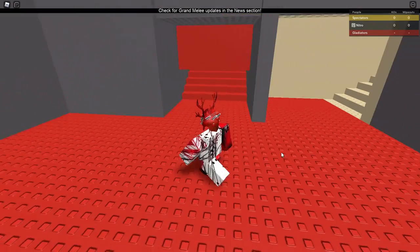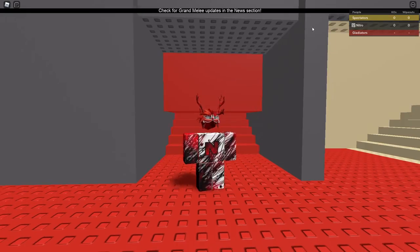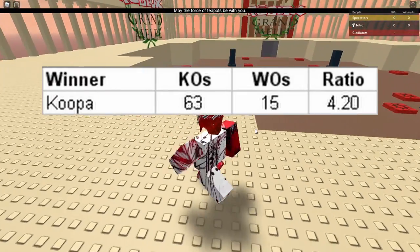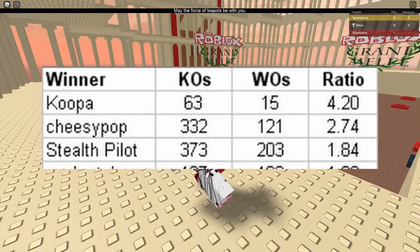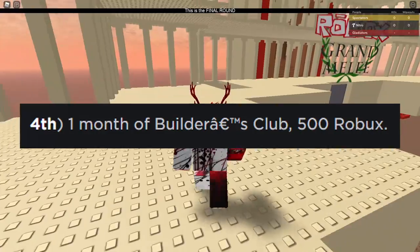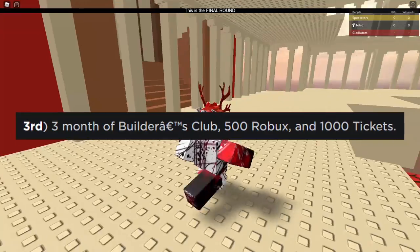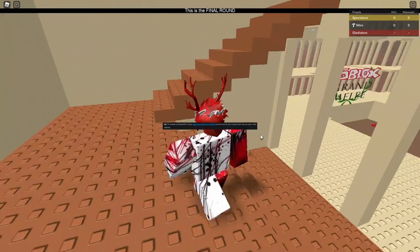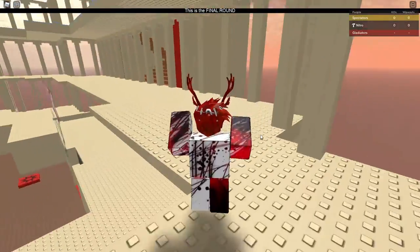Nowadays the arena is still open and largely unchanged, except for the entrance to the fighting pit being blocked off. Fortunately, Shedletsky was kind enough to un-copy-lock the map, so I took care of that problem. After three long days, four players emerged victorious: Koopa with a KDR of 4.20, CheesyPop with a KDR of 2.74, StealthPilot with a KDR of 1.84, and NooberTuber with a KDR of 1.33. NooberTuber won 500 Robux and one month of Builder's Club; StealthPilot won 500 Robux, 1,000 ticks, and three months of Builder's Club; CheesyPop won a hat of his choice and six months of Builder's Club; and Koopa won a hat of his choice, the Black Iron Crown of Pwnage, and 12 months of Builder's Club. And all four of them won the Kleos Aptheton.